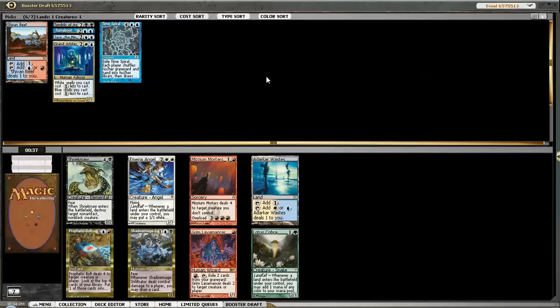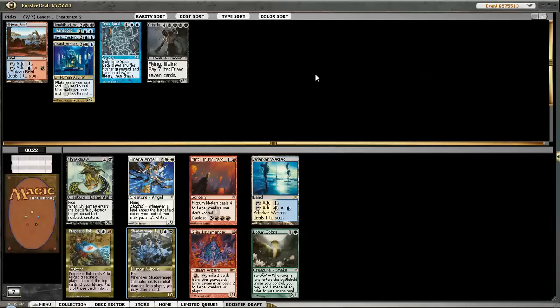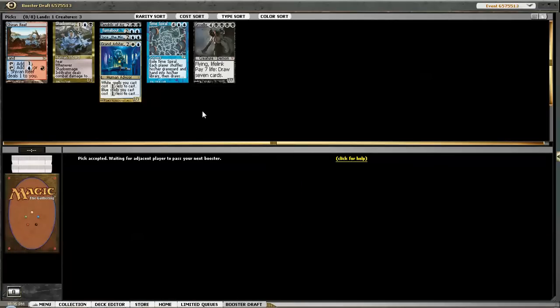This pack has kind of lackluster cards when it comes to Storm. There's a Lotus Cobra, which is fine. There's a Shadowmage Infiltrator, which means we just take it and go some sort of Esper deck. Because we haven't seen any of the pieces really, I'm just gonna pick up Shadowmage Infiltrator to see if we can go something else and just jump ship. Unfortunately our deck is kind of bad now. Sometimes when you're doing these cube drafts, you end up in a perilous position from trying to do something fun.